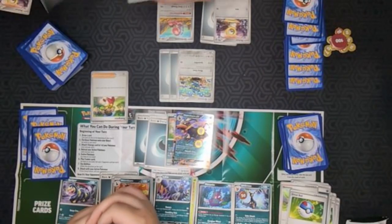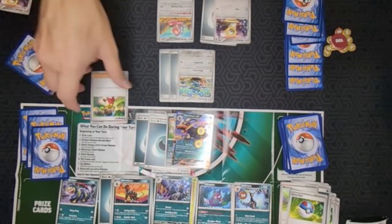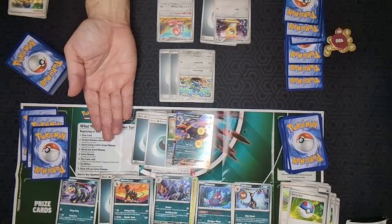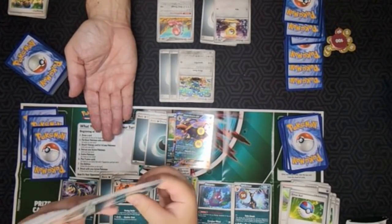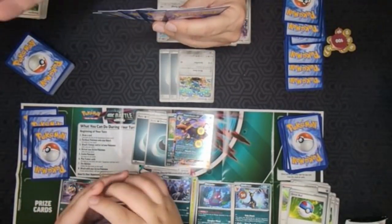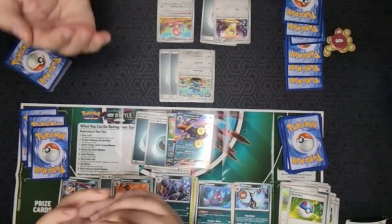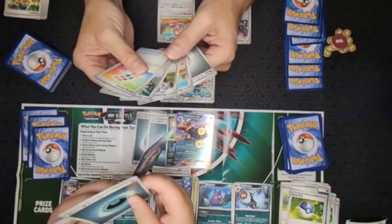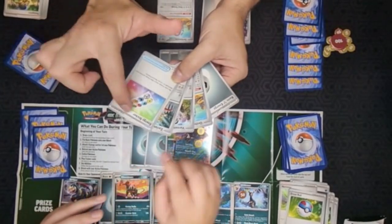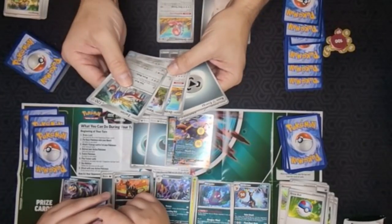I only have one card left in my hand after attaching, so I'll put it at the bottom of my deck as my shuffle. Then draw five cards: one, two, three, four, five. Once I've used the action on a supporter card, put it in your discard pile. I pulled three basics, one energy, and a trainer item card. Hopefully I'm going slow enough - you can always rewind and follow my actions even if I forget to say something.